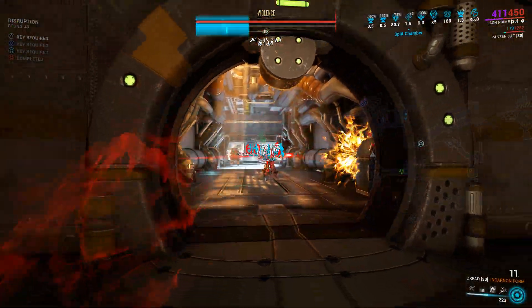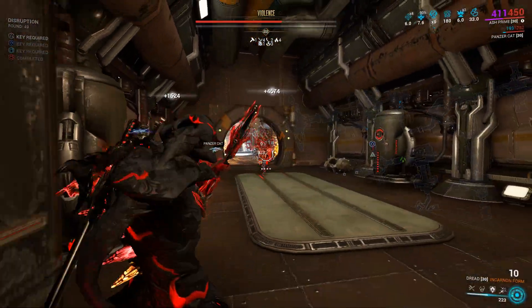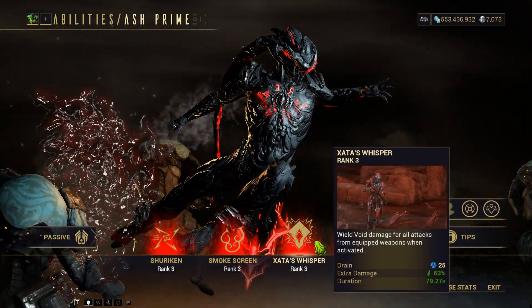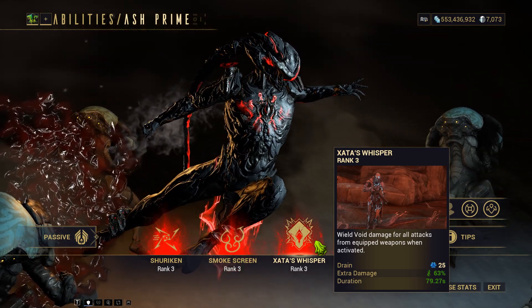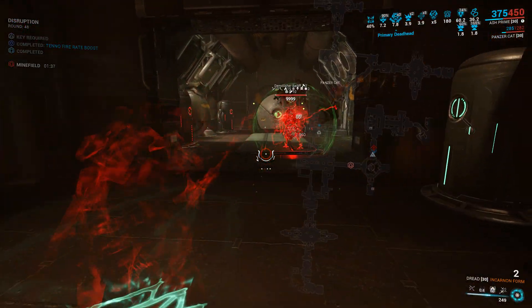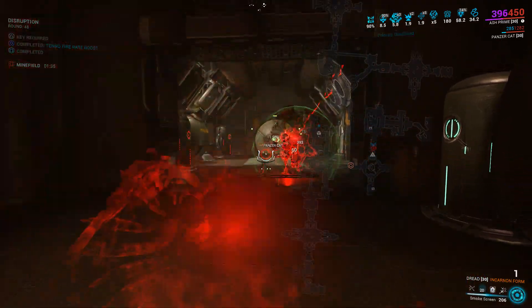To embody the Stalker essence, I chose Ash — the closest Warframe representation we have. I utilized the Subsumed Helminth ability Zata's Whisper, which significantly boosts the damage output for both the Dread and the Hate. Utilizing Zata's Whisper, I don't even need to land headshots to one-shot level-cap demolists with the Dread.